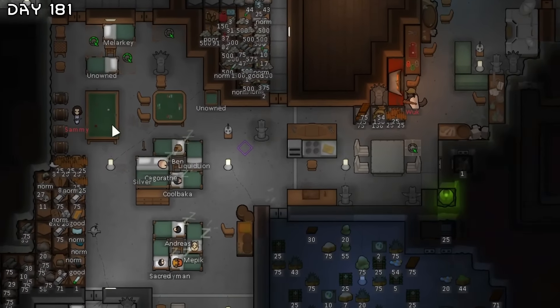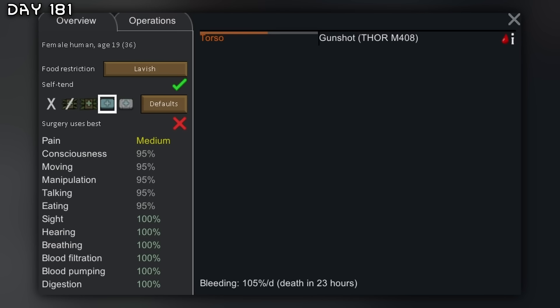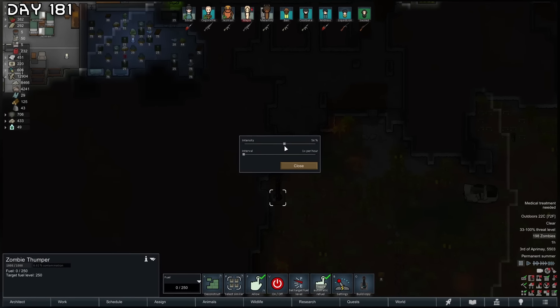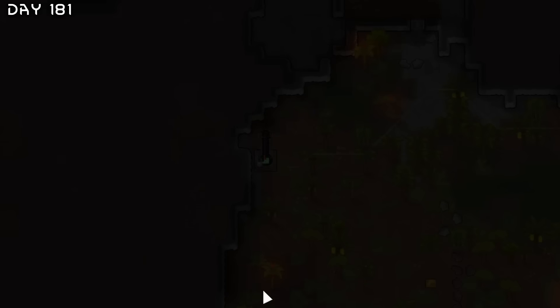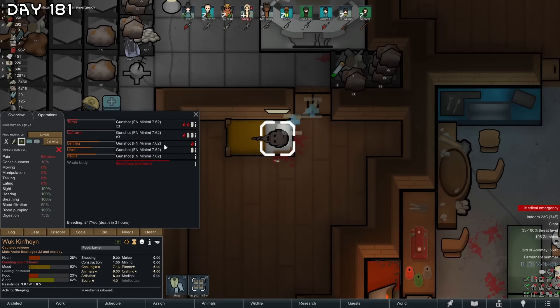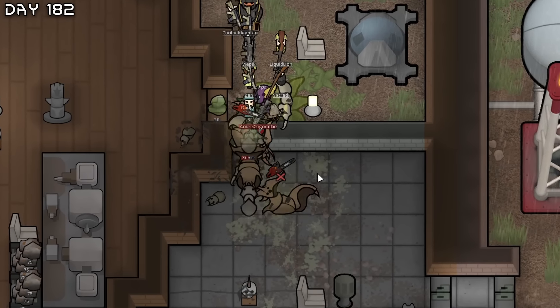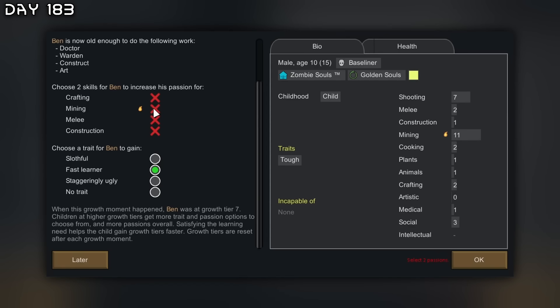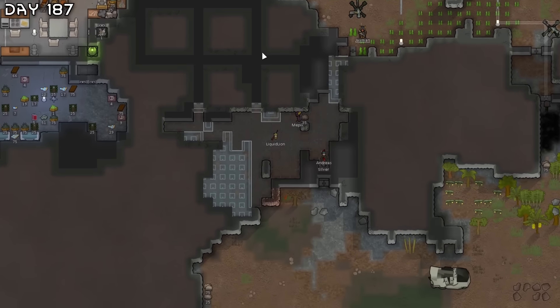Betrayal — the refugees have turned against us. Sammy with the sniper — they're fleeing, we only took one shot to the torso. Zombie thumper is on — we can toggle the intensity. The max setting lures in a radius like this — I thought I could get the whole map, but that will not work. Some organ harvesting on the betrayers. Another too deep infestation — took quite some damage. Growth moment for Ben — he's going to become a miner and a constructor. Growth moment for Kolbaka — fast learner again. I was going to close off this section to prevent infestations and now we got one.